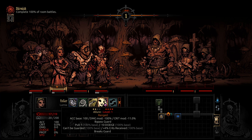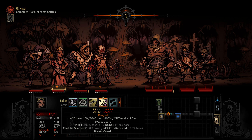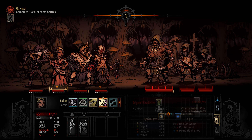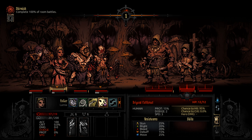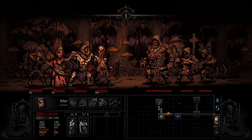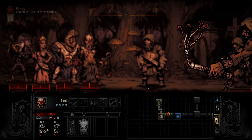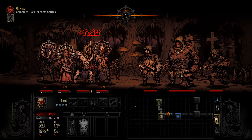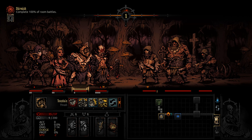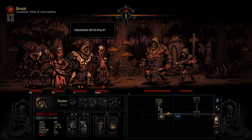What's this ability? Bypass guard — pull one guy towards us. I might do that and pull the catcrow towards us. Let's do that. It will also debuff him: can't be guarded, more crits received, and minus 10 dodge. We got some bleeds. Alright, let's kill this fella — and he's already dead.